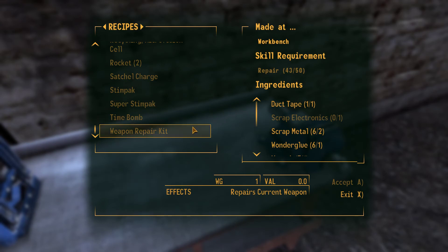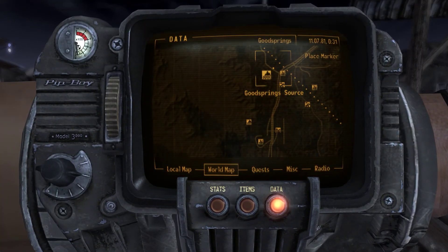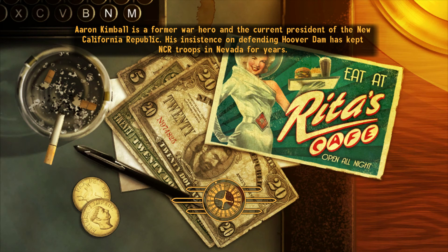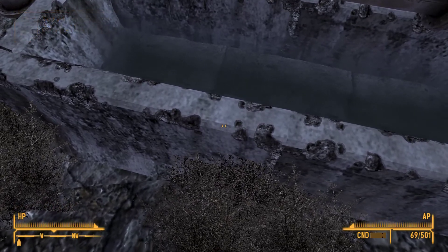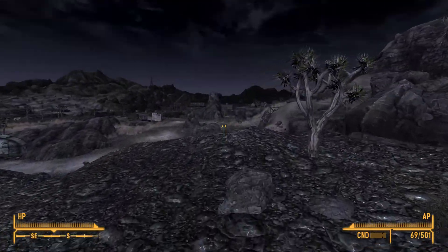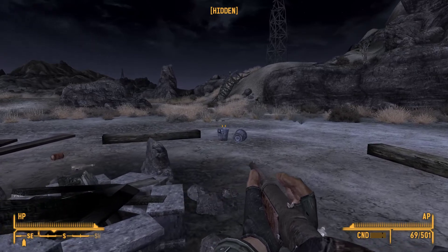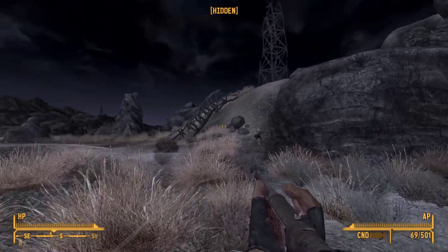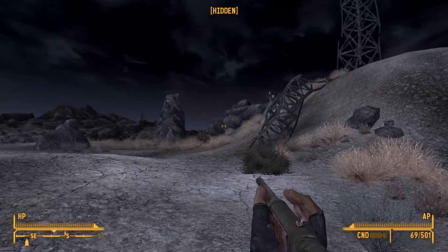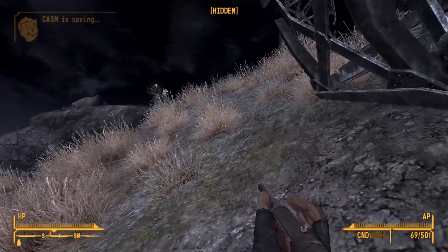I might get rid of the combat armor. I'm gonna sell all of my alcohol — vodka, scotch. We'll sell cartons of cigarettes and energy cells. Making a sale — alright, pleasure doing business with you. Now let's make that repair kit I've been promising to make. I'm missing scrap electronics and duct tape. We're gonna head down to the Goodsprings source. We're gonna be quiet and careful because there's a lot of geckos around here. We do 75 more damage to geckos on sneak attack criticals, so I want to try to be quiet. The one benefit of the BB gun is that it's silenced.